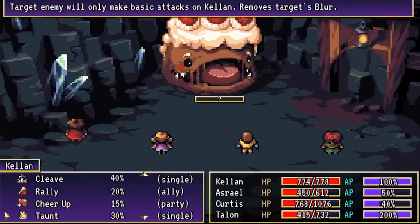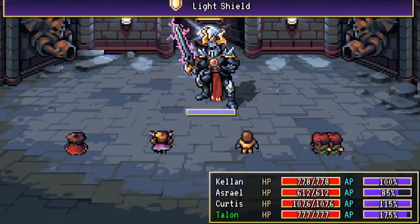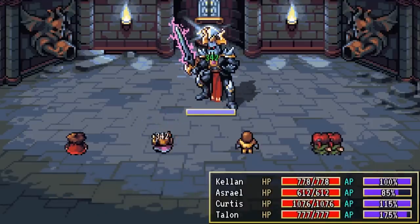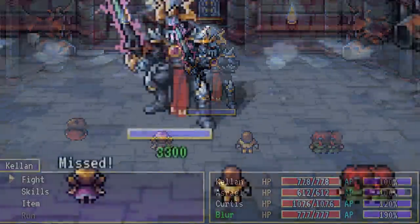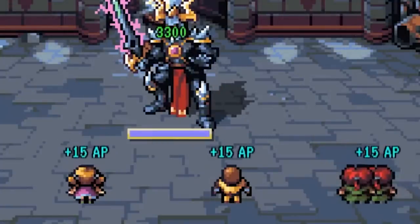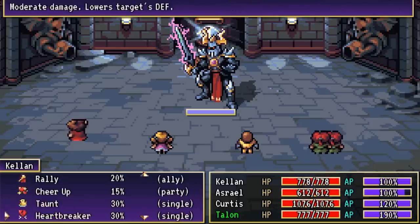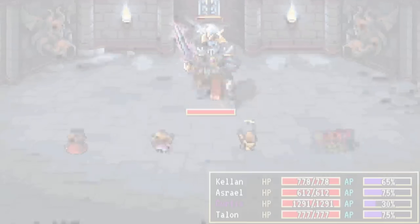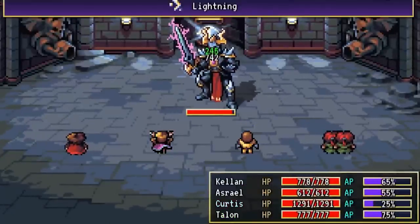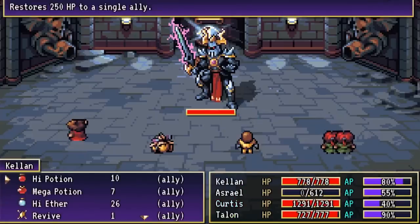In Shadows of Adam, a spell always costs the same percentage of your mana pool, and that skill gets stronger as your character does — so spells you like never become obsolete. In addition, each character passively recovers 15% of their AP after each round of battle and each time an enemy is killed. So if you use a skill that costs 45% of your AP, at the end of the round you'll have 70% on your next turn. Because of this, you can't spam your highest-level skills every turn, but you can use them often enough to still feel powerful, and you don't have to worry about hoarding your ethers either.